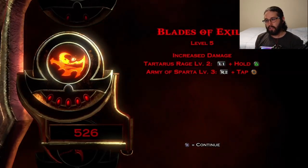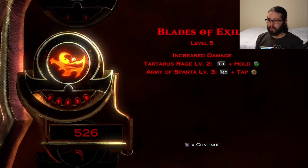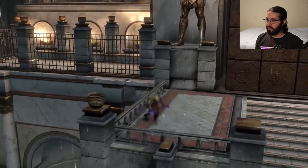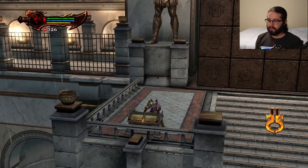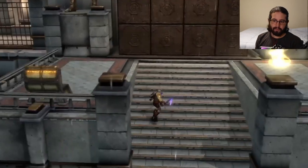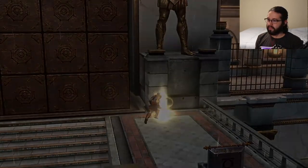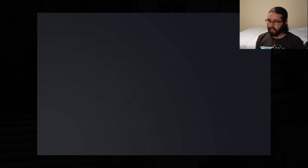Tartarus rage and the Army of Sparta — we got more beefed-up power. There is a hidden secret here. All right, so I never have to do that perspective puzzle again — let's save ourselves up.